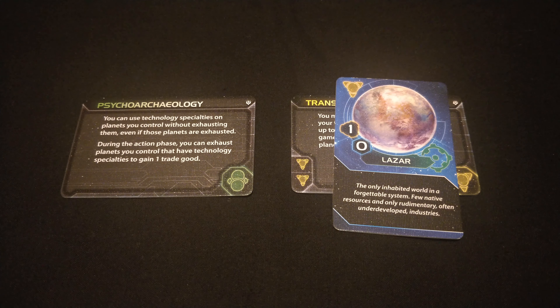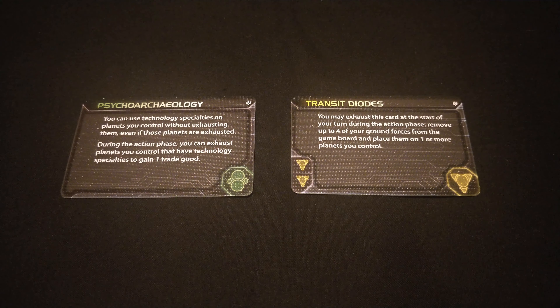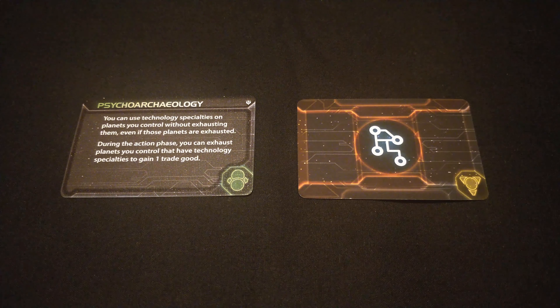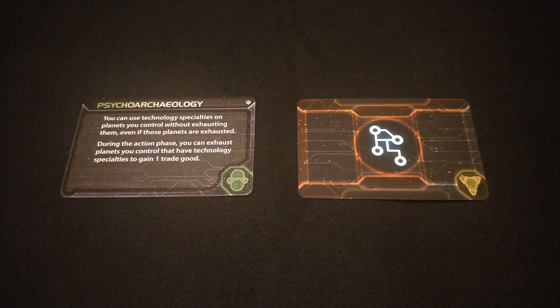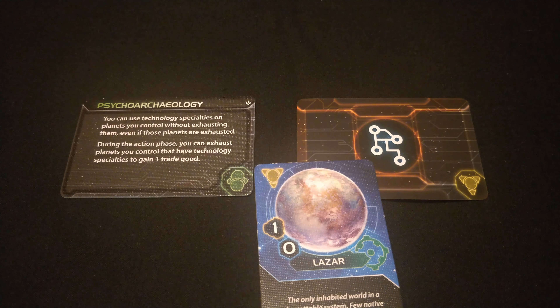Think of this as an investment if you're doing a lot of technology or planning to score objectives tied to technology. I feel like this was put in as a chance to give some factions a chance to catch up — like the Jolnir. I'm going to be playing this one a lot in the early game if I get a section of the board with lots of planets that have technology prerequisite discounts on them.